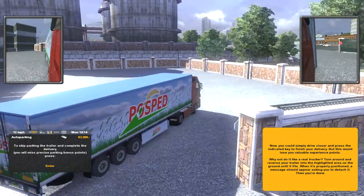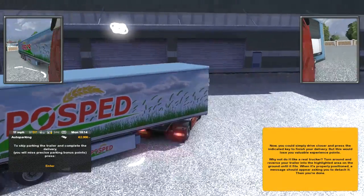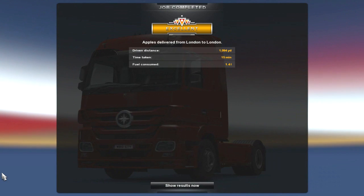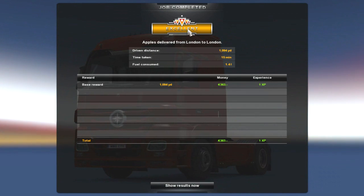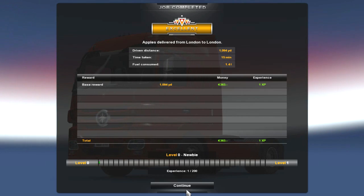There we go. Here is an arrow or something. There we go — brake. Sweet — press enter. Delivery has been made. Excellent! We got an excellent for that job completed and we got 363 euros.